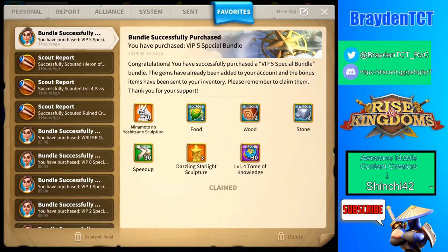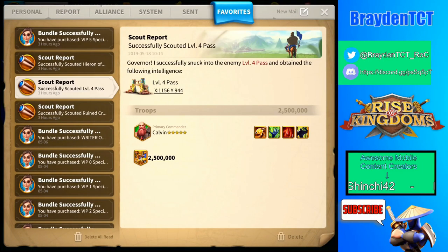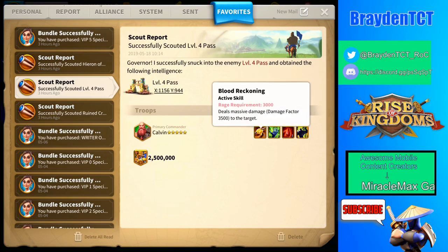So let's get into my scout report. It has two million five hundred thousand t5 archery units. Archery units are countered by cavalry, so pretty much everyone uses cavalry. These will be relatively straightforward for most players — you just use your classic Minamoto and take this thing out — but it's not actually as easy as you'd think because it has some pretty insane skills.